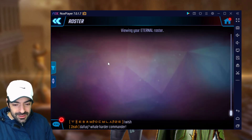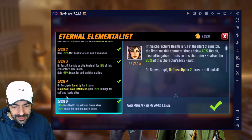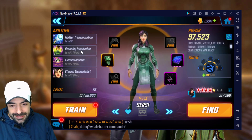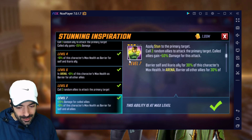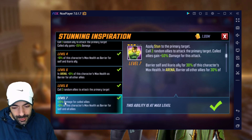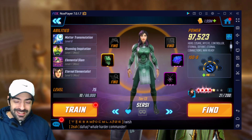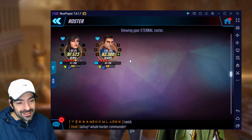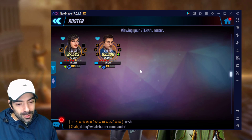For Sersi, you really want to use the ultimate. The passive, if I remember correctly, gives extra focus — so that's important. The special is not super important but it kind of helps, getting that 25 extra damage. And then we have the 10 barrier.